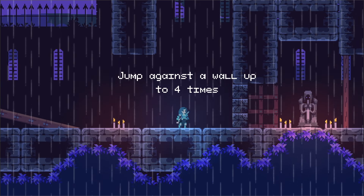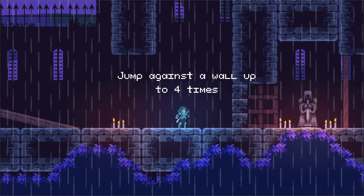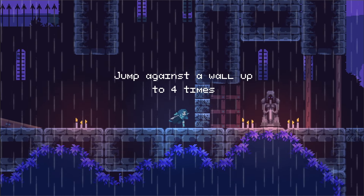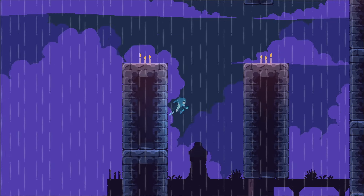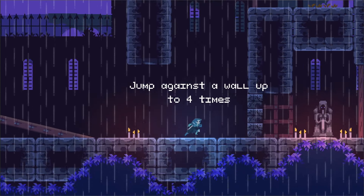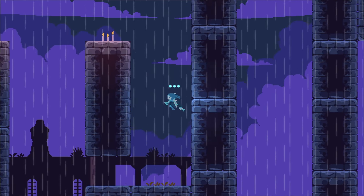You are prompted with these little hints here — jump against a wall up to four times — introducing the wall jump by necessity so you can continue moving on. There are some nice walls here where you can really get accustomed to it.